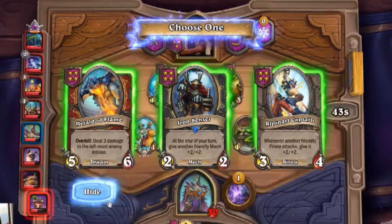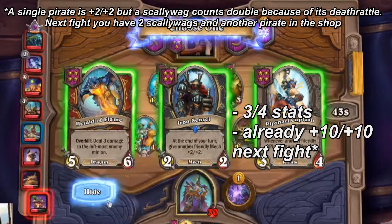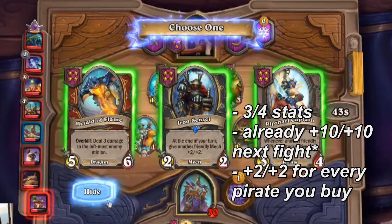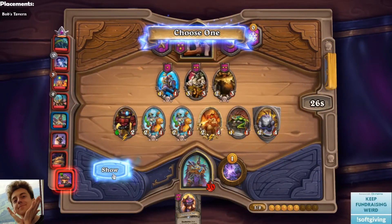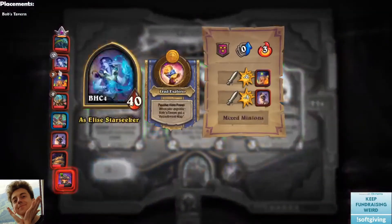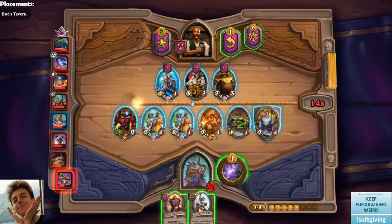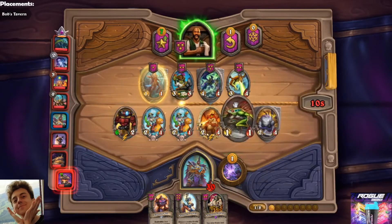If you look at the Captain, expected value: it's a 3-4 body, but you already have two good pirates on the board plus a good pirate in the shop. So this is actually the biggest tempo play of them all — it's way more stats than Herald puts on the board and it helps you scale. If you buy more pirates next turn and the turn after, you'll get way more stats from the Captain than you'd ever get from Sensei. Plus it gives you direction — the Captain might push you into pirates, so you finally know what you're doing for the game. The Captain has the best expected value of all three for the coming turns.